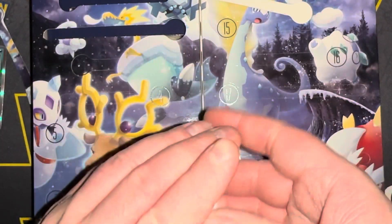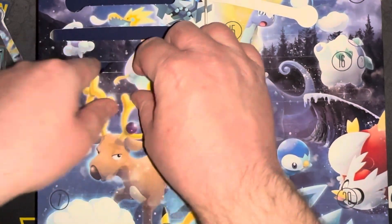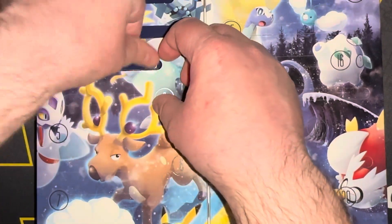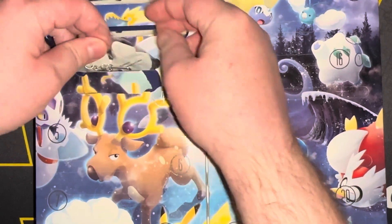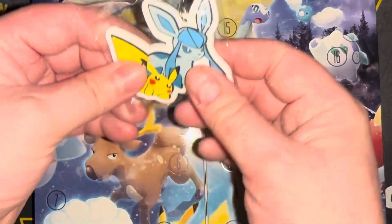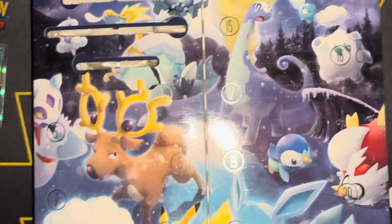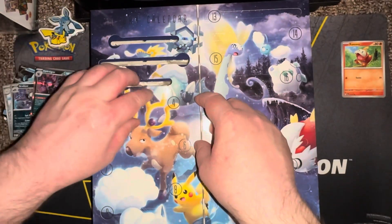Day three — they gotta come up with an easier way to open these, it's so awkward. The whole thing blasts off. It's that weird charm thing featuring Glaceon and Pikachu — kind of slightly cute-ish. All right, day four.